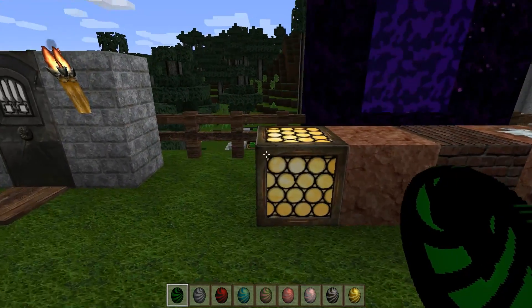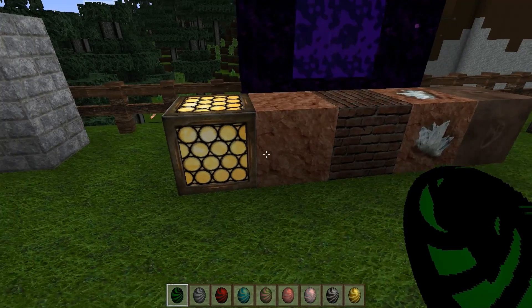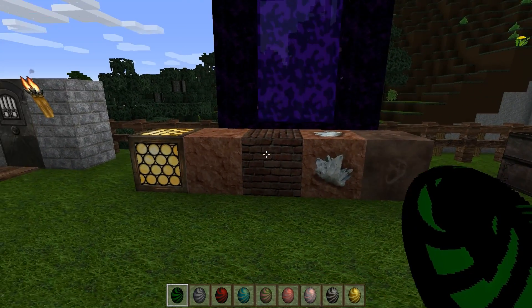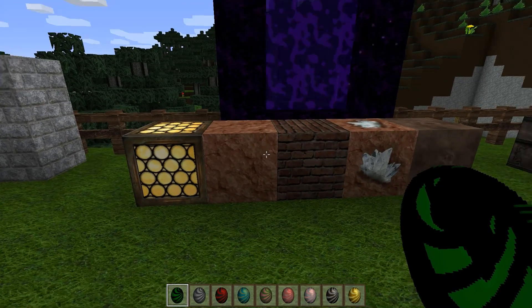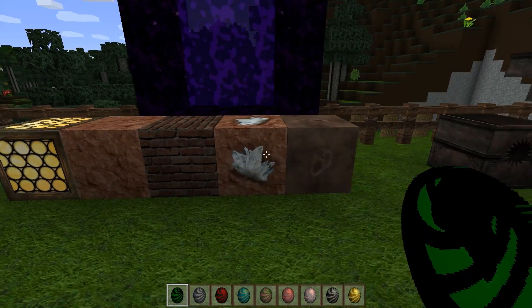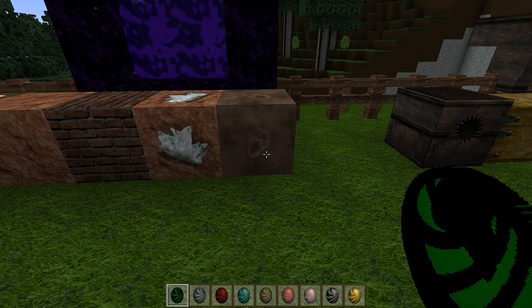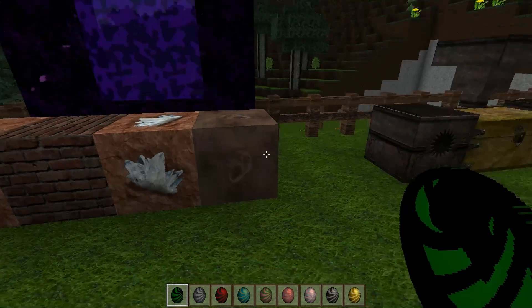Now look at the glowstone — wow, some real nice detail and work put into that. Along with all of the nether-related goodies. The nether rack looks spectacular. Look at the face in the soul sand — how cool is that? Very awesome.